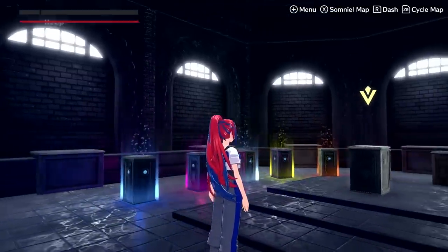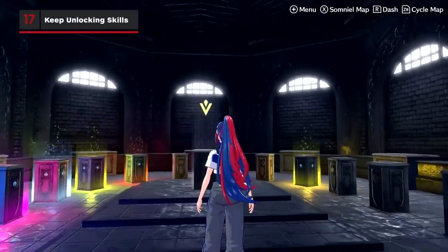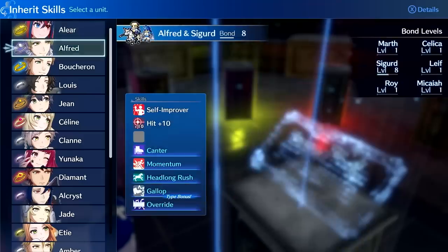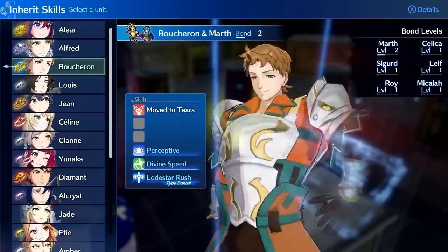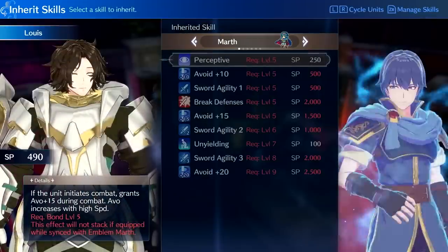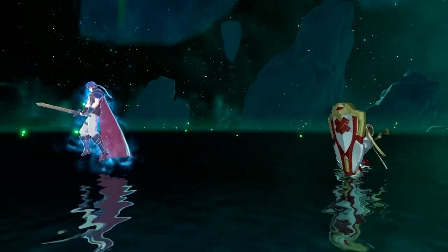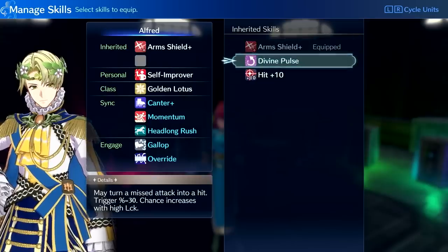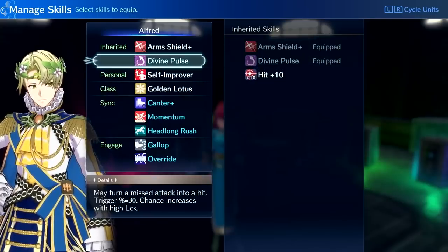Almost as important as pairing up the right unit with an emblem is figuring out which skills you'll want that unit to eventually inherit from other emblems. Since inherited skills cannot stack with your equipped emblem skills, you should plan to either swap out emblems to build bonds or undergo training at the Somnial in exchange for bond fragments to quickly unlock skills from other emblems that complement the skills you've gained from the equipped emblem.